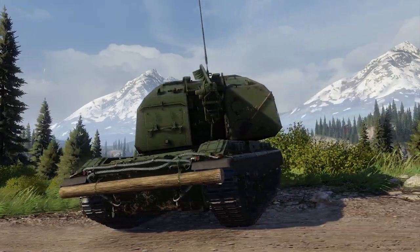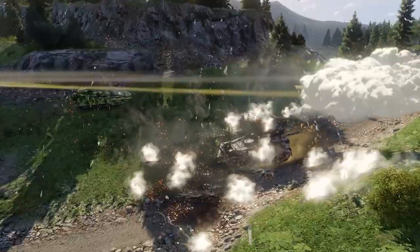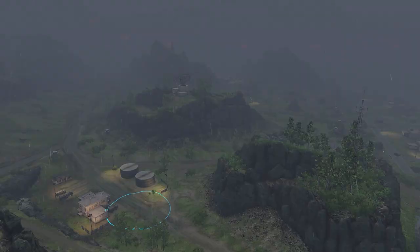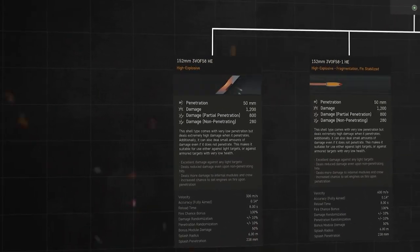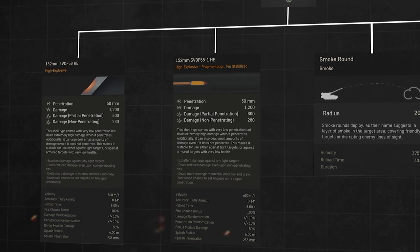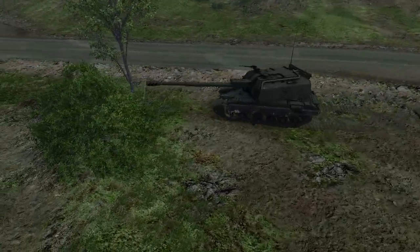While the smoke shells can be used to provide cover to your team, and the Willy Pete rounds set anything in the target area on fire, you can also choose between slow HE shells with high trajectory and fast HE shells with low trajectory. The first type is useful against enemies in cover, while the second type is ideal for targeting fast movers. The second type can be unlocked using the Battle Path Workshop window.